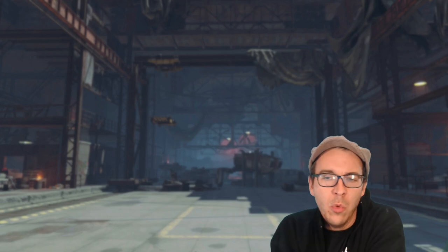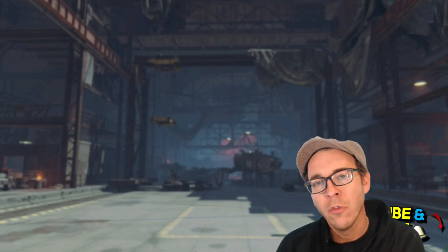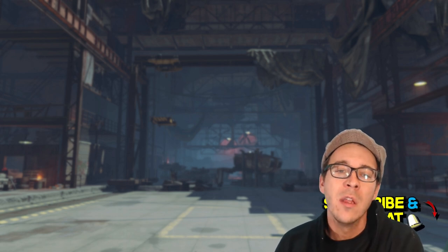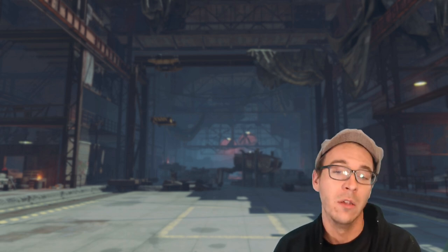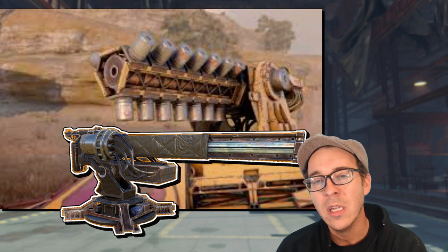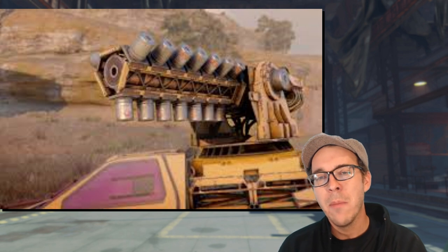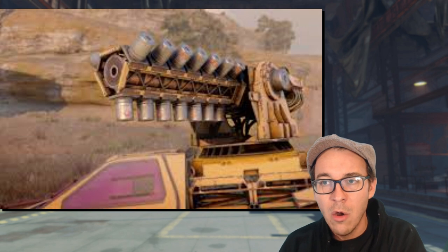Good morning wasteland, Mr. G out here freezing in my Crossout garage, bringing you another in our series of explaining real life things in Crossout. Today's episode brings us to the rail gun. That's right, we're getting a new legendary rail gun teased in the latest dev blog. Looks like we're going to be getting that battle pass on February 11th — big thank you to one of the mods for letting me know.